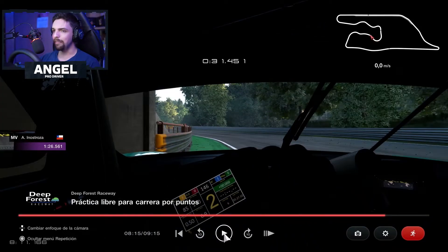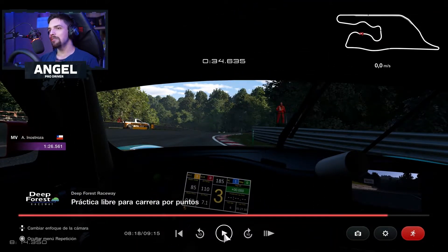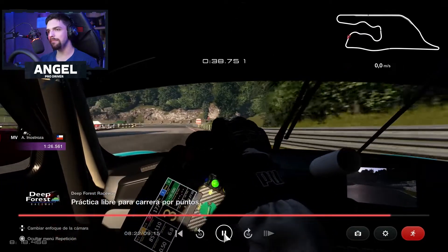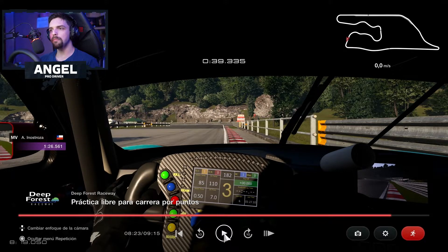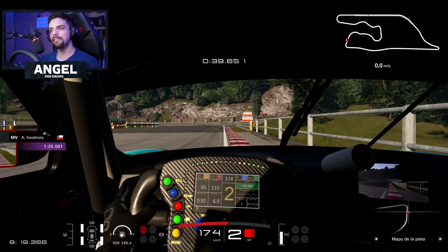Barely touching the wall again. On this turn, it's a completely blind turn, so you go just over the grass here to get a wider entry into the next corner. Keep the inside and try to accelerate as soon as you can, because you want to carry more speed here. Open up as much as possible. You have to start braking around here — it depends on how good you did the previous turn, meaning how fast your exit was.